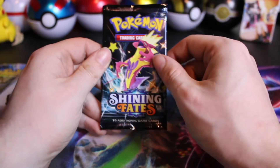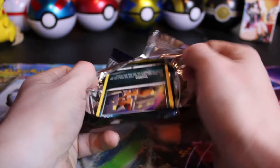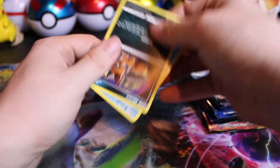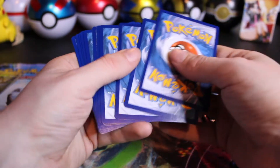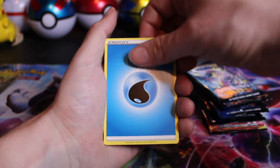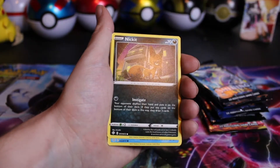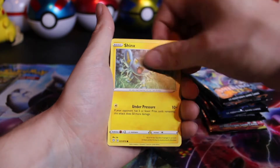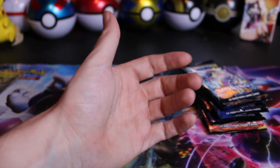This is the guy I don't want to see — I've got multiples of the Shining Toxtricities. Of course, they have all their code cards as hits in Shining Fates. Starting off with a Water Energy, we have a Dartrix, Floatzel, Ball Guy — pretty useful card actually when you're trying to grab some quick balls. Koffing, Trapinch, Eevee Reverse, and a Luxray holo hit.